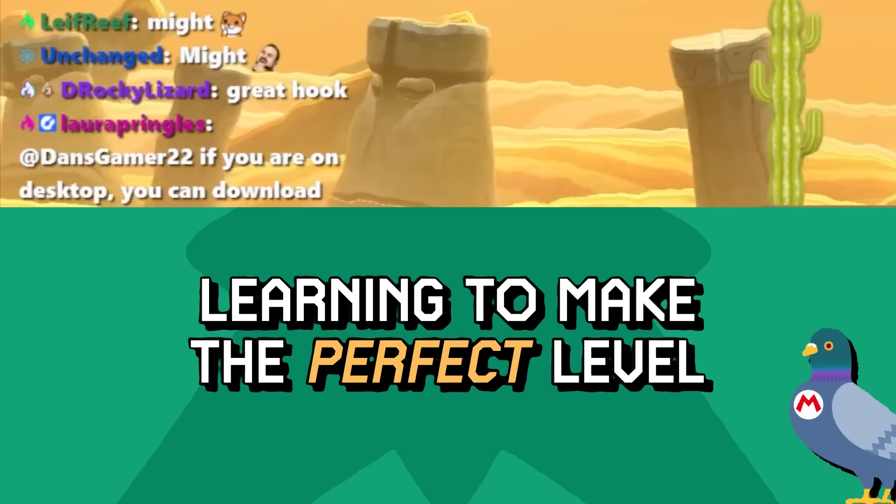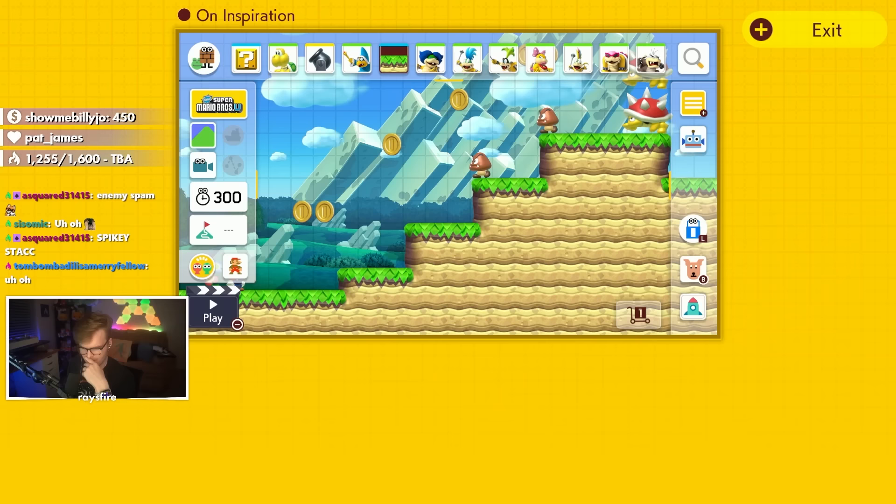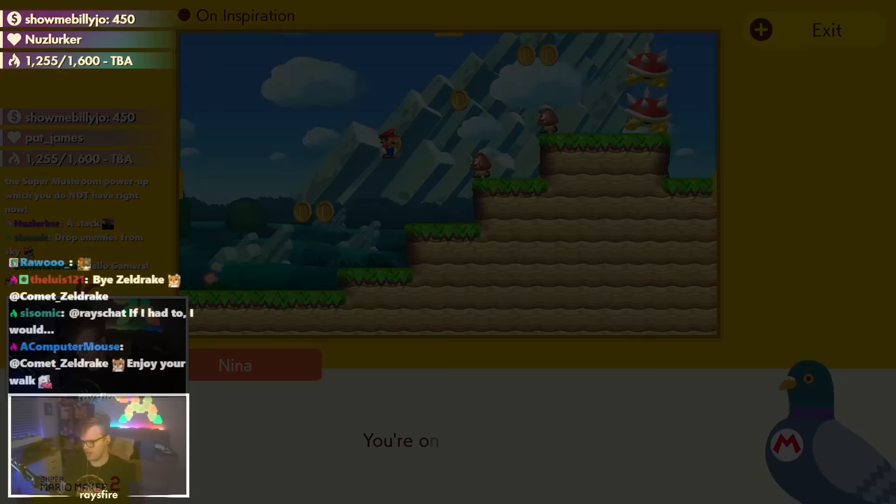Now that we've covered how not to make a level, it's time to learn how to actually make one. Because if I tried to boot up the level maker right now, there's about a 99% chance I'd create something exactly like you just saw — partially because I don't know what I'm doing, but also because I like to do a little trolling from time to time. But today we are going to become a changed gamer.